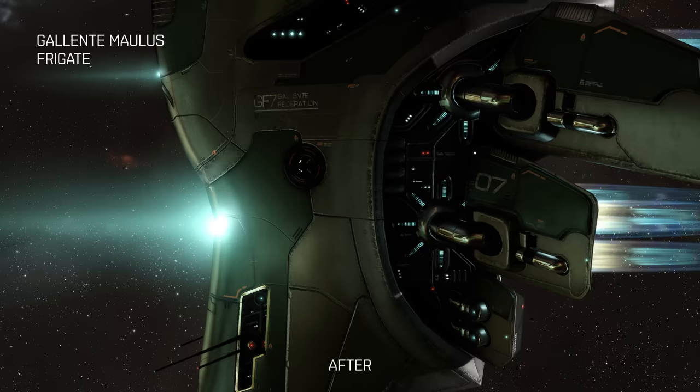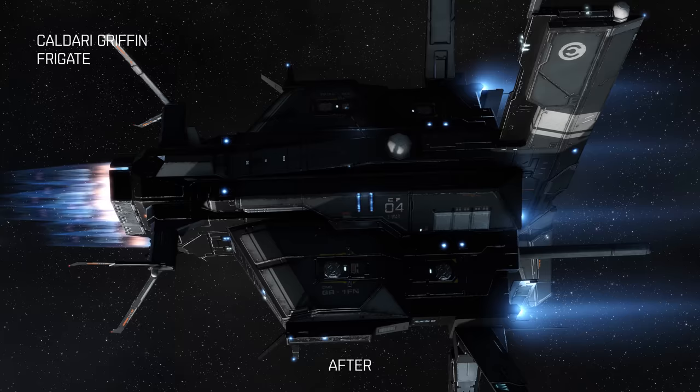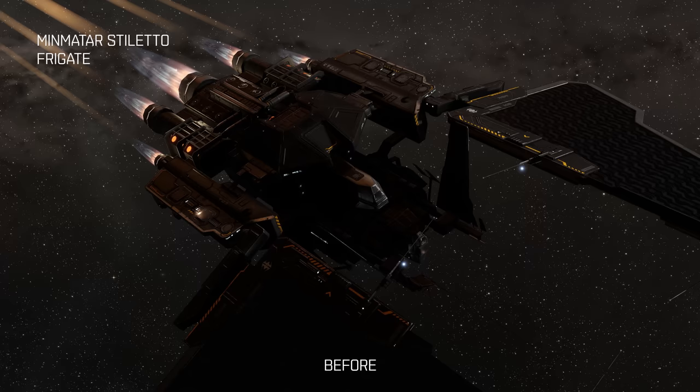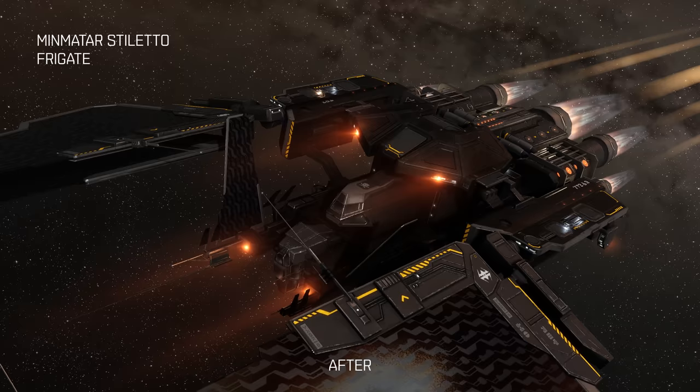Basically all new players start on those ships and we wanted to make sure that those ships were up to date and as beautiful as possible when they start their journey in space. What I'm most happy about is how we managed to bring those ships even better to life, achieved by tying the effects to what is happening to the ship — tied to ship speed and the state of going in or out of warp. That gives the player absolutely valuable feedback, and not just for the player but also for others looking at the ship.